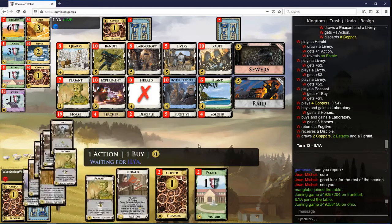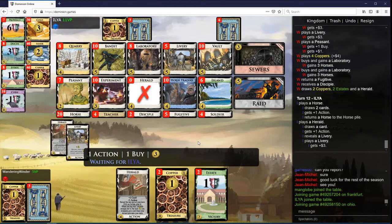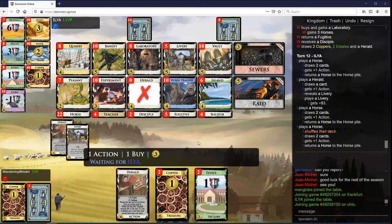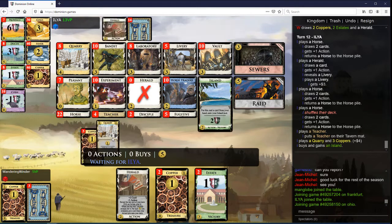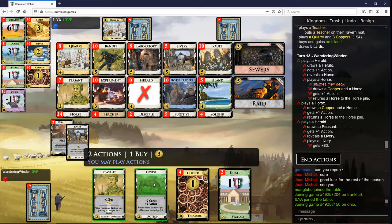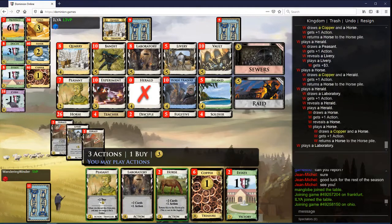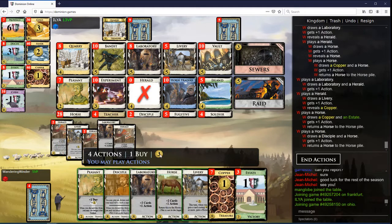Keep the Peasant — I need the Buys. Probably green next shuffle. You have your Teacher down here. Yeah, you shouldn't have played the Quarry. Disciple Lab. Probably Disciple Livery at this point — hold on.